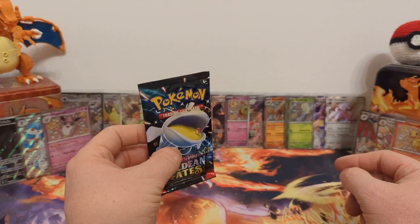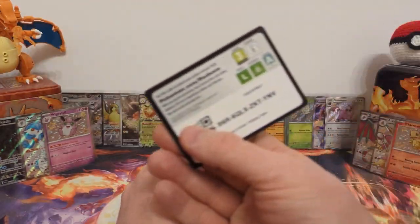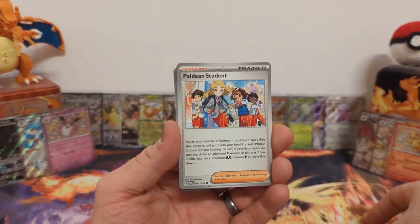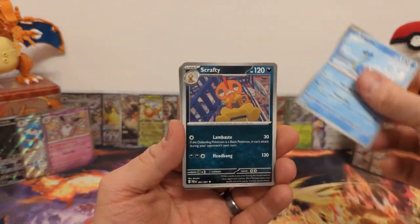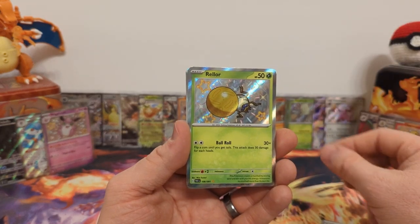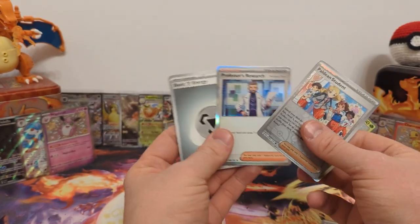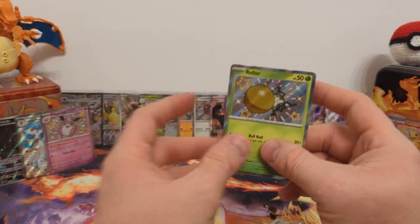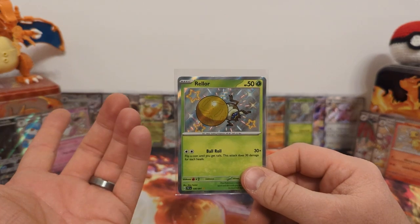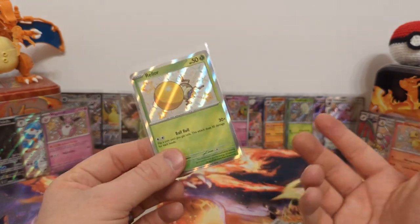The last pack — our only chance to get to five hits here. Maractus, Paldean Student, Lapras, Scrafty, Swoobat, Arven, Rellor baby shiny — hit number five! Paldean Student and Professor's Research Wrangler holo. I need someone who knows to comment — is this basically a dung beetle? That's the pile of dung and that's the beetle pushing it. It's a dung beetle.